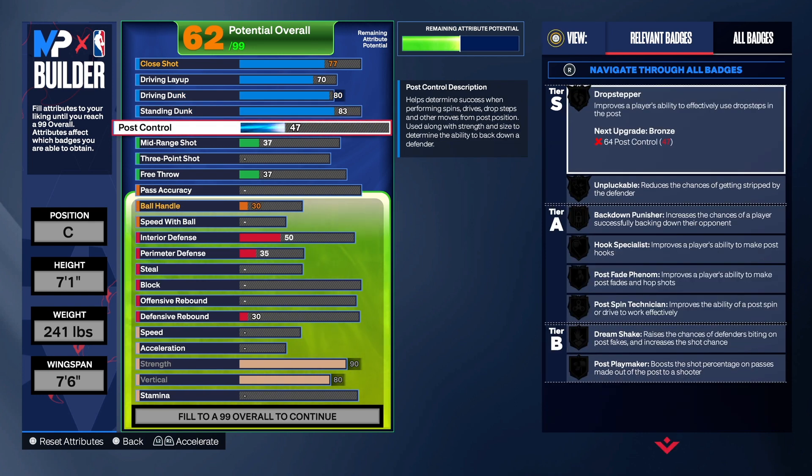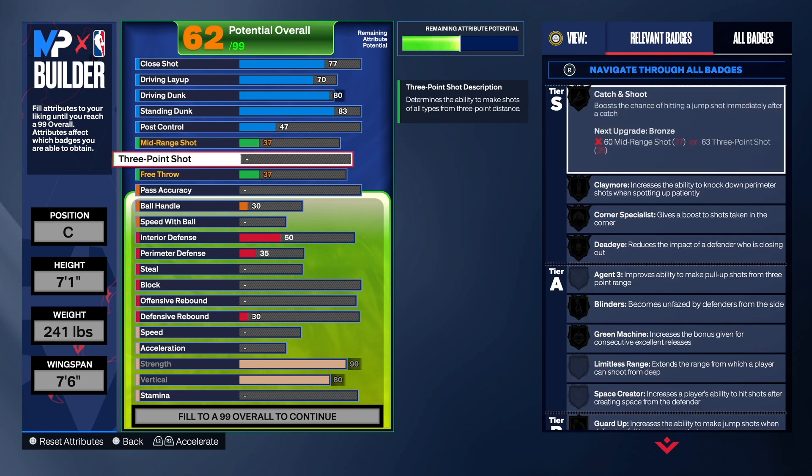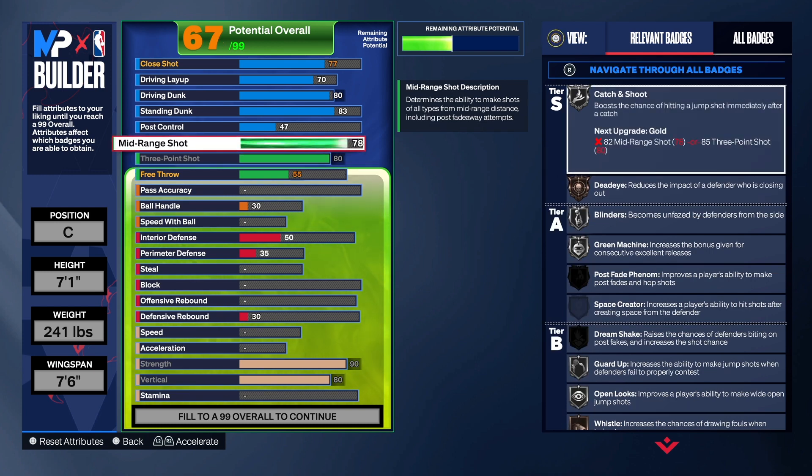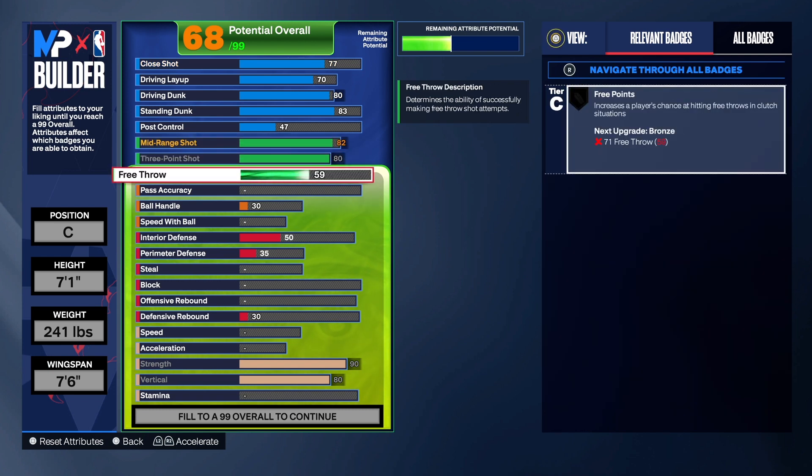Now let's get to the shooting. This build does have an 83 three-point shot, which is pretty good in my opinion. We took the mid-range shot up a little bit more than the three-point shot because we want Gold Catch and Shoot — to get Gold Catch and Shoot you need either the mid-range or three-point shooting, and we can't get it via three-point so we settle for the mid-range, which is also good. On the free throw we're going to take that to a 60 — a lot of people think that's too low but I think that's enough.